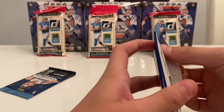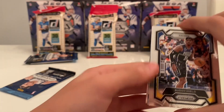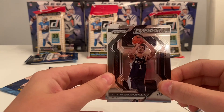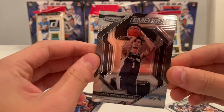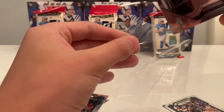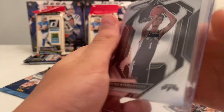Two packs left in the box, nothing crazy yet. We got Buddy Hield. We have a Victor Wembanyama on the Emergent — there we go! Patrick Ewing and Bulbul. Emergent on the Victor Wembanyama — we'll sleeve that one up for sure. Really nice pull there.